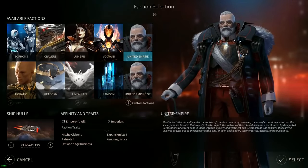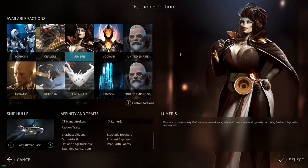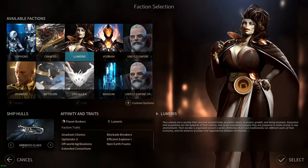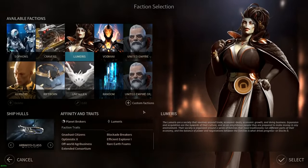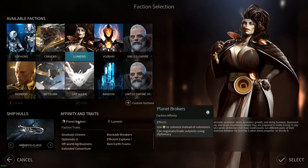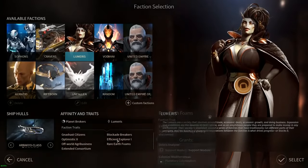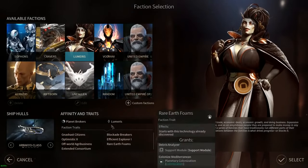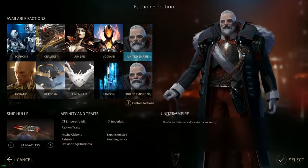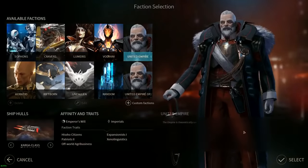Maybe you don't like the whole military aspect but want something not too dissimilar from other games. The Lumeris are basically the space mob - they're like the mafia. They are all about money and business. Their bonuses let them use dust to do things instead of influence or colony ships, which is pretty cool and easy to understand. I would recommend the United Empire if you want a more combat focus, and Lumeris if you want a more economy and growth focus.